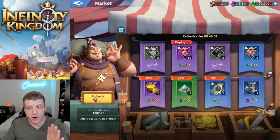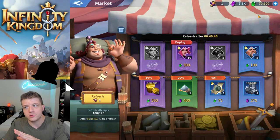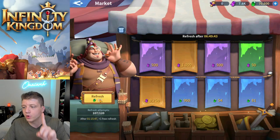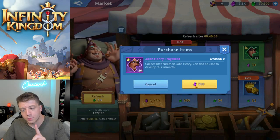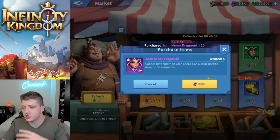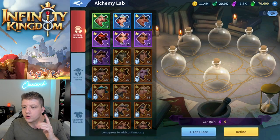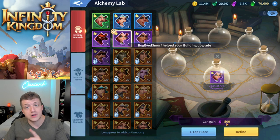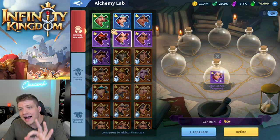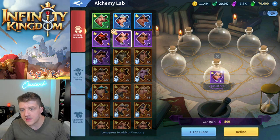Tip number one has to do with the market. When you go into the market, you can see that there are two types of currencies you can use: either premium gems, or the purple soul gems. What's important to know is that when you make a purchase here for immortals — let's say 10 fragments of Joan of Arc — and then go back into the alchemy lab and dismantle those 10 fragments, you get 500 soul gems back.